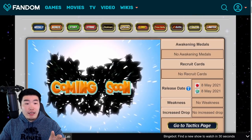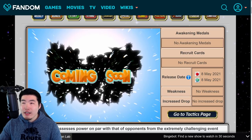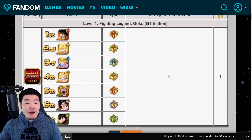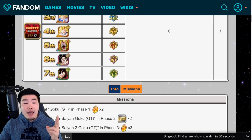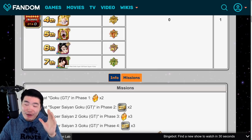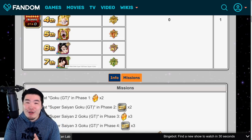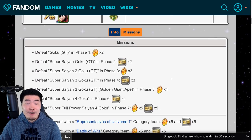Over on the Dokkan Wiki, the Fighting Legend Goku GT Edition has seven stages. Stage 1 is Base Goku, Stage 2 Super Saiyan Goku, Stage 3 Super Saiyan 2 Goku, Stage 4 Super Saiyan 3 Goku, Stage 5 Golden Giant Ape, and Stage 6 Super Saiyan 4 Goku. Stage 7 is Super Full Power Saiyan 4 Goku — which is the official name even if it's a bit odd.